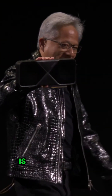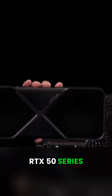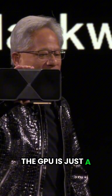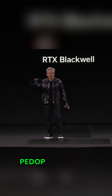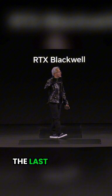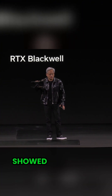Here it is — our brand new GeForce RTX 50 series Blackwell architecture. The GPU is just a beast: 92 billion transistors, 4,000 TOPS, 4 petaflops of AI — three times higher than the last generation ADA. And we need all of it to generate those pixels that I showed you.